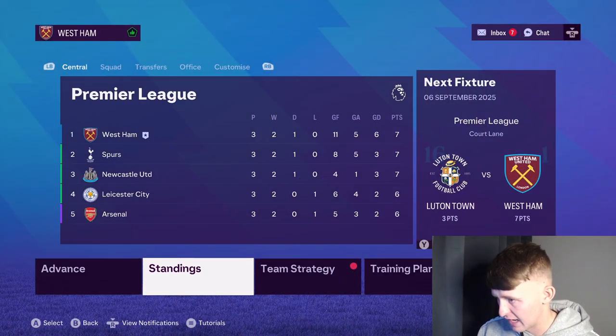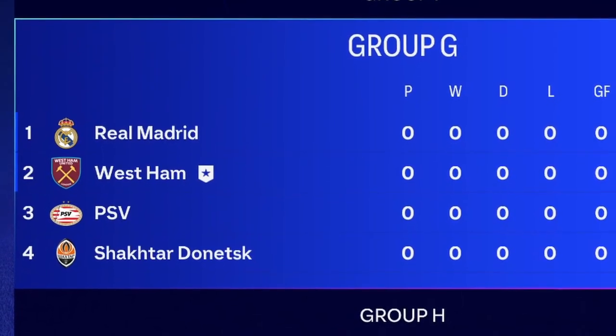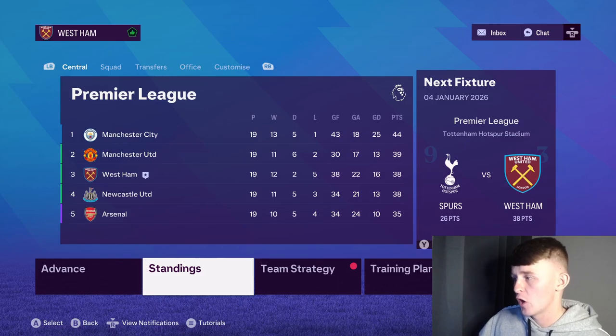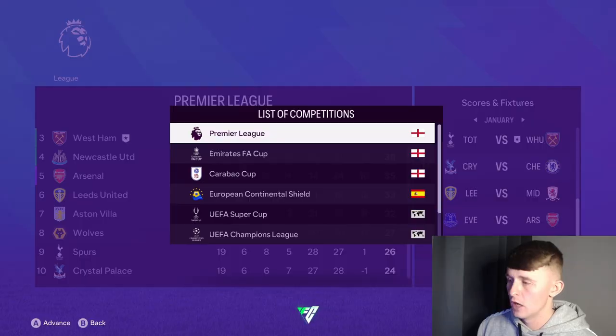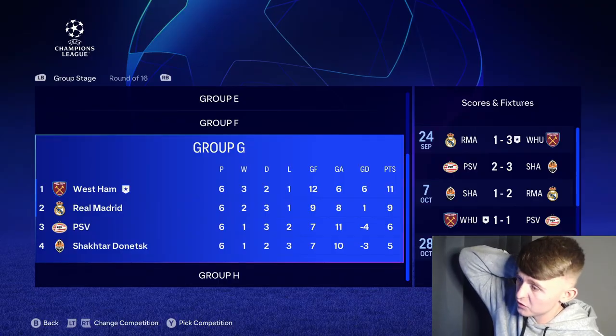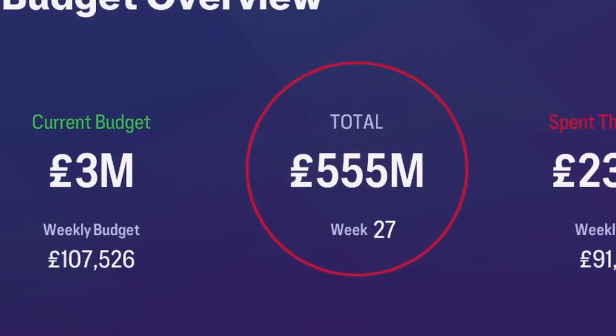Let's look at West Ham United's first ever Champions League group — we have got Real Madrid, PSV, and Shakhtar Donetsk. I actually fancy our chances here. We've arrived at January 1st and we are third in the Premier League again, though it is a lot tighter at the top — just three points separating third from fifth. Moment of truth: did we get through the Champions League group? We came top of it — three wins, two draws, one loss. We even beat Real Madrid! And we've got Borussia Dortmund in the round of 16. We only have £3 million so there'll be no incomings in January.